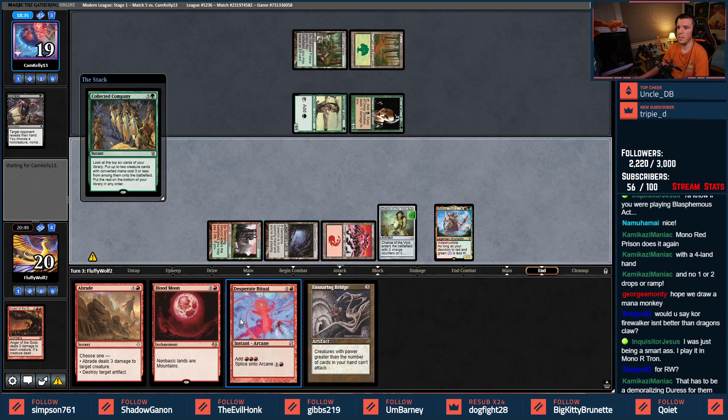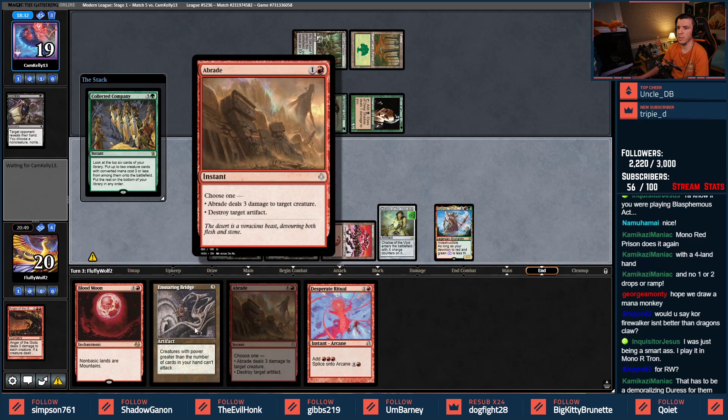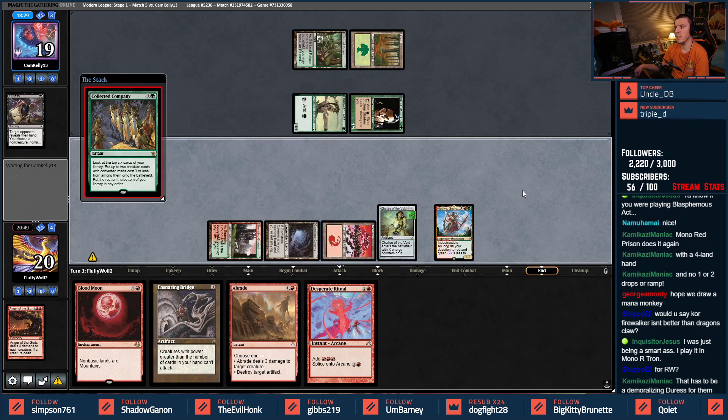If we hit our fourth land we can Ritual and Desperate Ritual, Abrade, then Bridge or Blood Moon — Bridge because it's safer. Hide behind the Bridge. Follow up Anger would be nice. I wonder what they hit with this Collected Company — I would take a 3-2 again. A couple pairs of 3-2s tonight would be nice. Winning some magic, keeping the percentages above 50% — always a good thing.